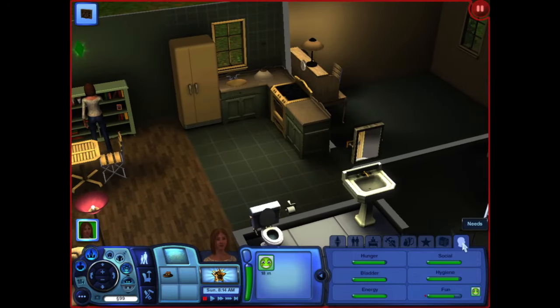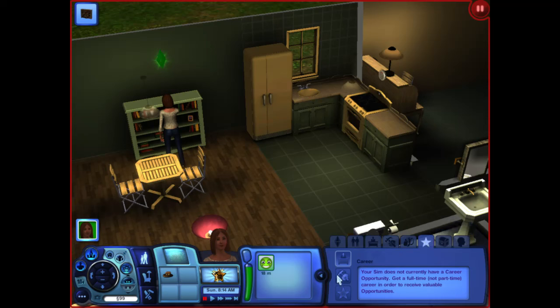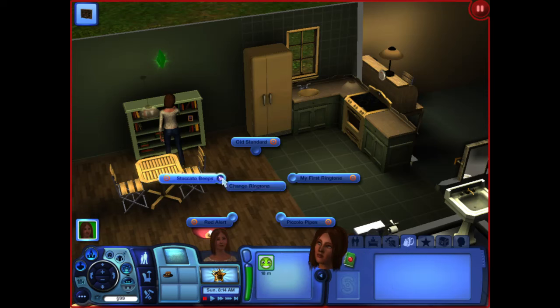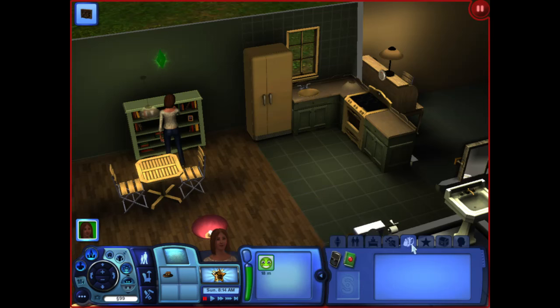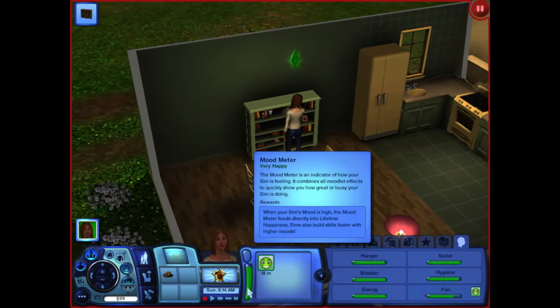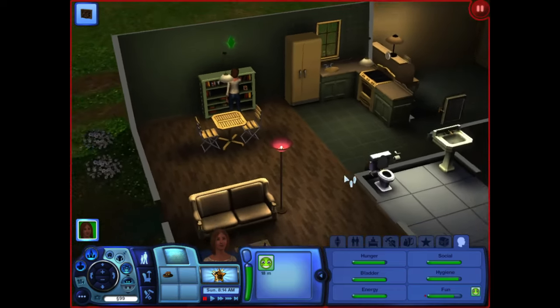Let's take a look at each of our options here. This is our needs panel, we have our lifetime happiness panel, and our opportunities panel — we don't have any skill or career opportunities right now. We also have our inventory, our collection journal, and then our beautiful Blackberry cell phone; we can change our ringtone. We have our skills panel, career panel, relationship panel, and simology panel. We have 16 days until we age up into an adult. It shows all our traits, favorites, scrapbook, and family tree. Here is where we have all our moodlets, our mood meter, our lifetime wish, and our wants and fears.